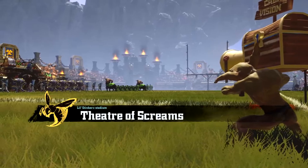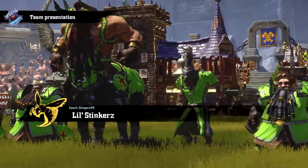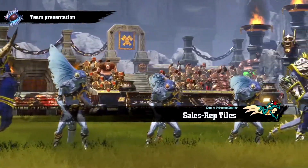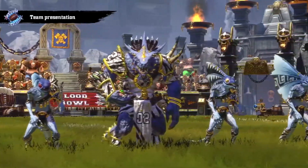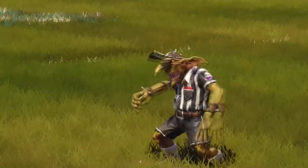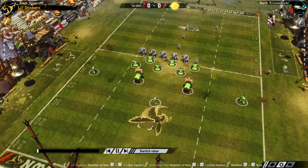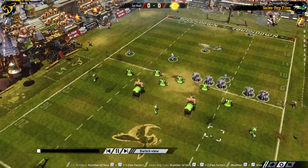Here we are at the Theatre of Screams — the Little Stinkers' stadium. A good mixture of players on the Little Stinkers side, with Bull Centaurs looking very scary. And here are the Lizardmen — a mixture of muscle, scale, and small nippy frog-like players. Really loving the zebra stripes on these. Very striking. Looks like the Sales Reptiles won the toss and have forced the Chaos Dwarves to set up first, with a very aggressive strategy by Princess Baxter — Sauruses right up front.